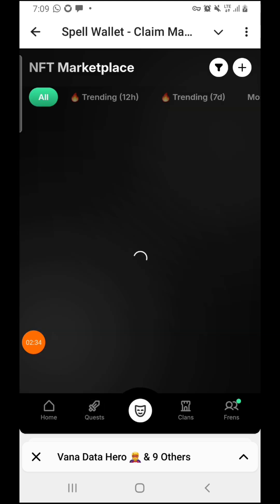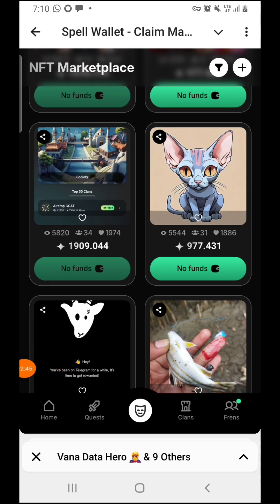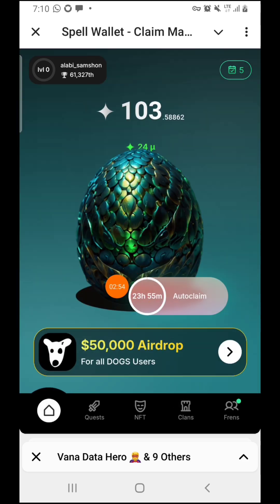This Spell Wallet also has an NFT section where you can purchase their NFTs. They have a trading market where you can use your Spell tokens to purchase NFTs. They also have a clan feature right here — as you can see, you can create your own clan. And if you don't want to stress yourself, you can just continue mining.